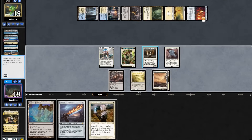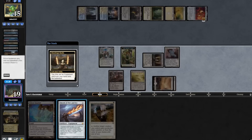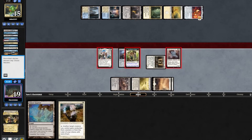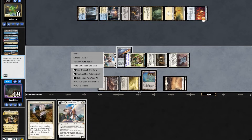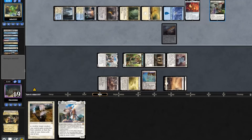They fire off another Preordain. We topdeck a Giver. We'll activate our Stoneforge, putting in a Sophie. We'll equip it to our Cat Warrior. Combat — attack in with the team. Shoot the opponent for 2, draw another Thalia. Play out our Ghost Quarter and pass back. They draw 3 with the One Ring, up to 7 cards. They play another One Ring, then a Leyline Binding taking our Sophie.